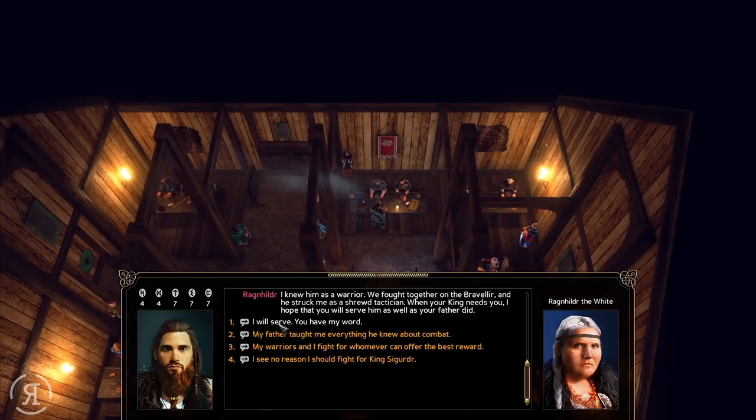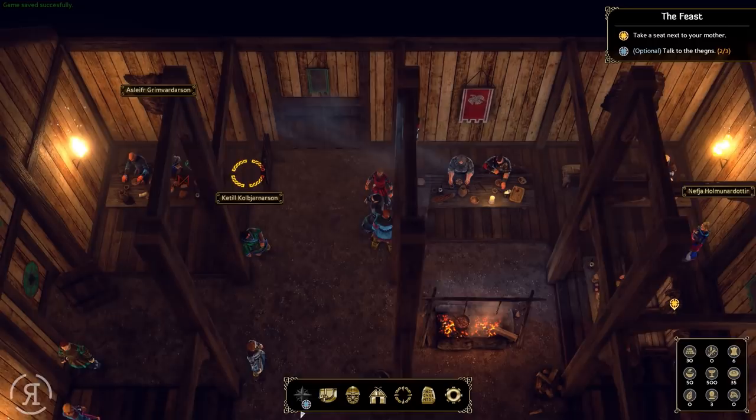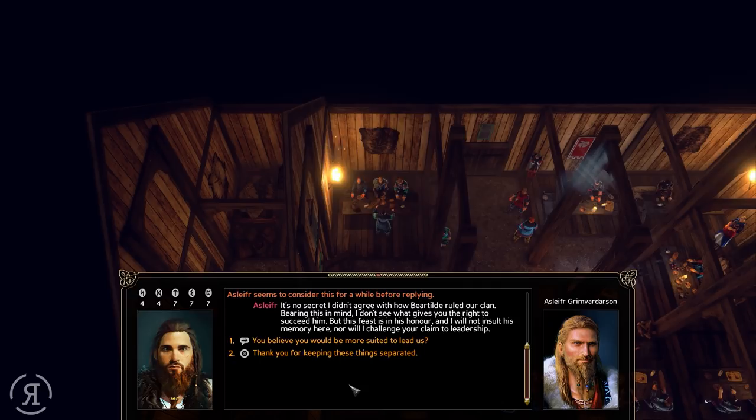Asleaf is a distant cousin - leadership of the clan has moved between your side of the family and his for generations. He's known as a skilled warrior and hard worker. 'Our condolences on the passing of your father - at least he died the way he would have wanted, feasting with the gods tonight.' I hope there is no bad blood between us. 'It's no secret I didn't agree with how Bertild ruled our clan - I don't see what gives you the right to succeed him. But this feast is in his honor and I will not insult his memory here, nor will I challenge your claim to leadership.' 'Thank you for keeping these things separated.'